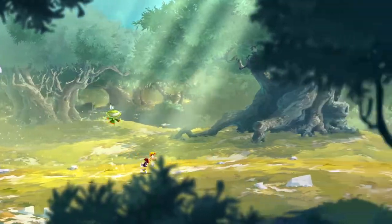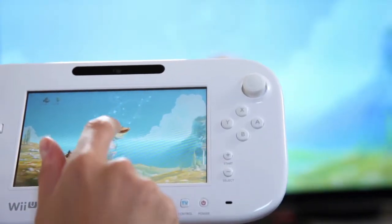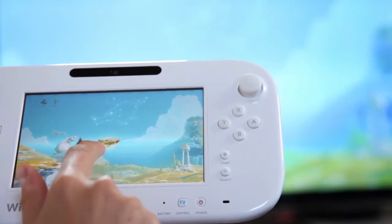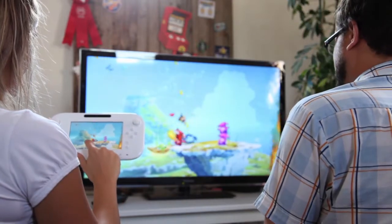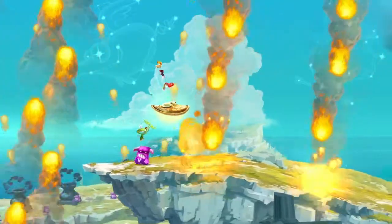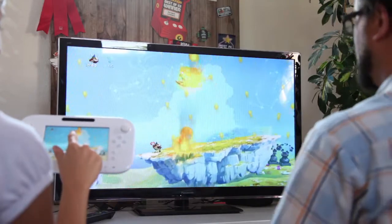In order to really experience the asymmetrical gameplay, we built a level that takes place in the Olympus world, where the gamepad player is moving a shield — a flying shield. The very interesting thing is that the shield has two main tasks: the first task is it can be used as a platform, and the other one is that it can protect the player. We did that because we wanted the two players to interact depending on the situation.